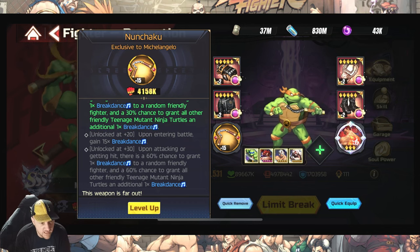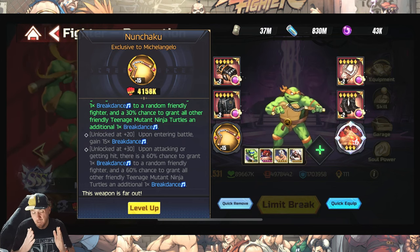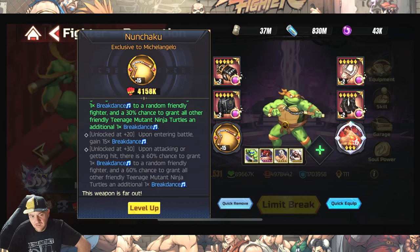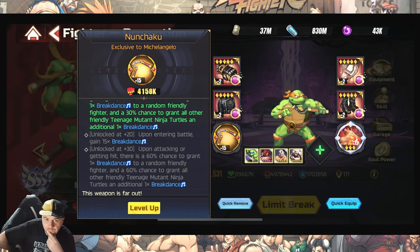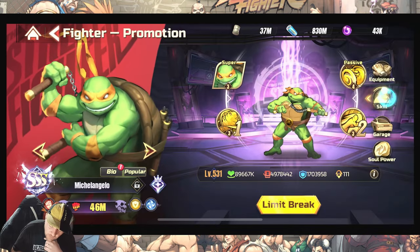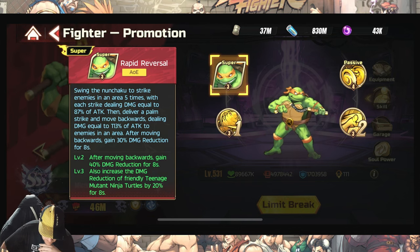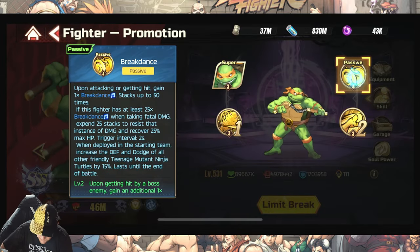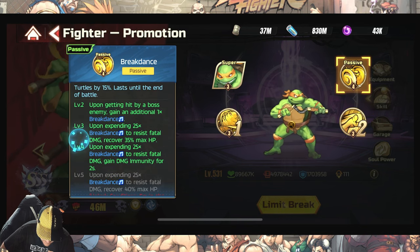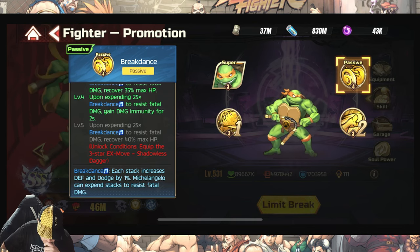He's now at investment level 15 — he was only at 5 when I was testing Leonardo — still not fantastic, but we can see a bit better how they pair up. I don't really see Michelangelo as a damage unit; I see him as more of a surviving quasi-support. I don't see shields in his kit anywhere — it's the damage reduction for friendly turtles. The survivability must be coming from the stacks of breakdance. Let's see how he does.